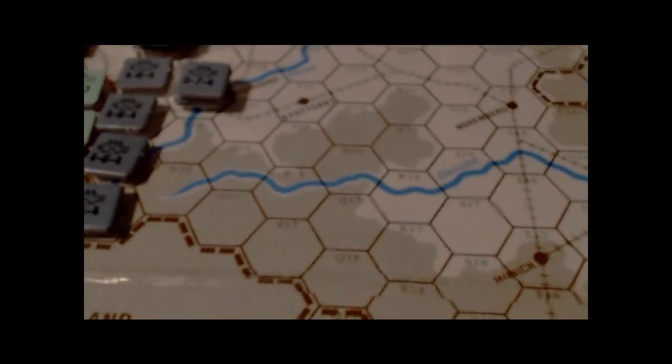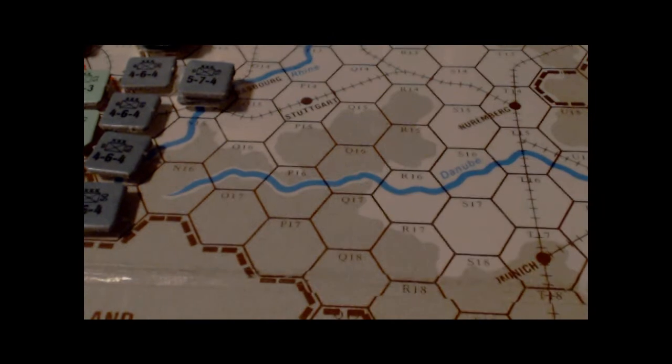There are various other things printed on the map board, such as rail lines and so on. That's a brief overview of the map.